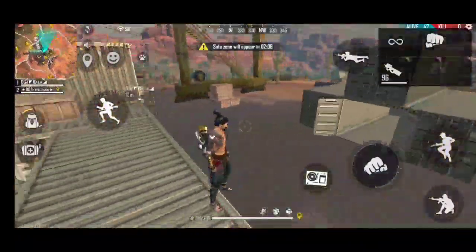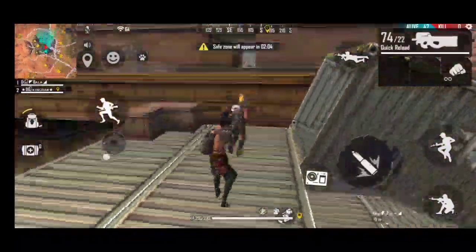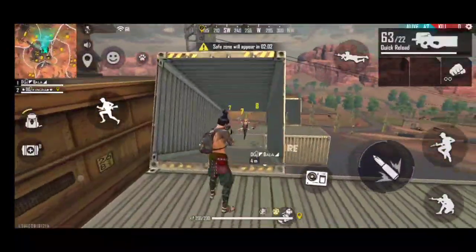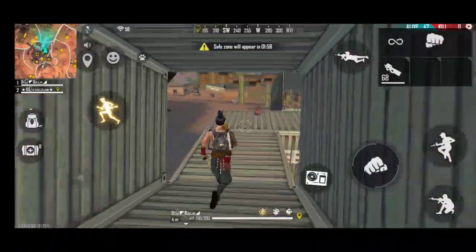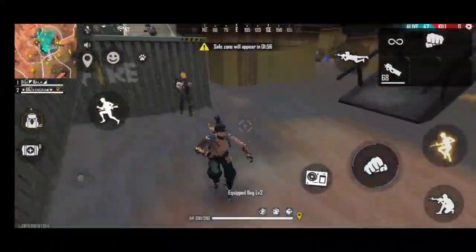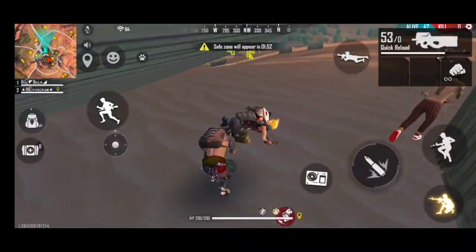Now we are going to go to the first hide place. This is a map in the center point. If you are looking for the hide place, you will be able to go to the hide place. I am going to go to the place in the 2nd match.